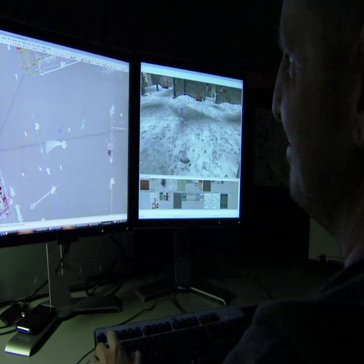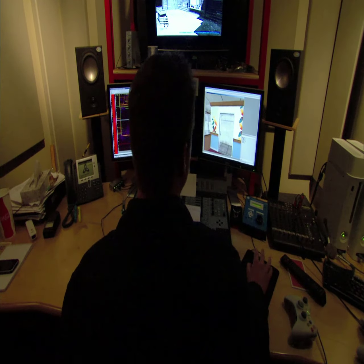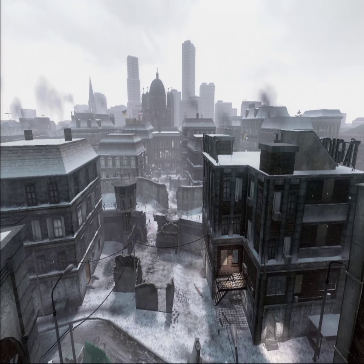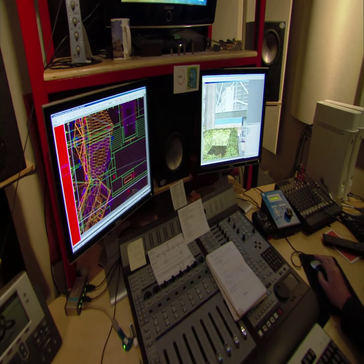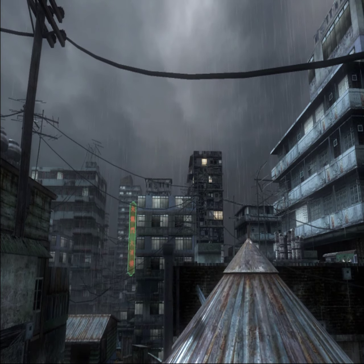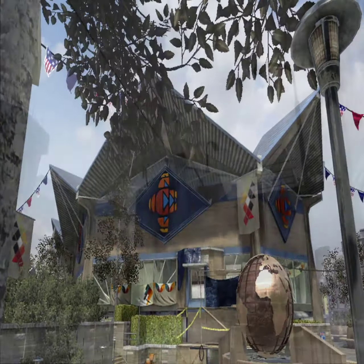One of the big agendas with this map pack was to listen to player feedback. People want more verticality, more sniper opportunities, and they really loved the interactivity we did — these are components we wanted to bring back in a big way in the first DLC offering. First Strike is gonna be available February 1st for 1,200 Microsoft Points, and it'll be available on Xbox 360 first.